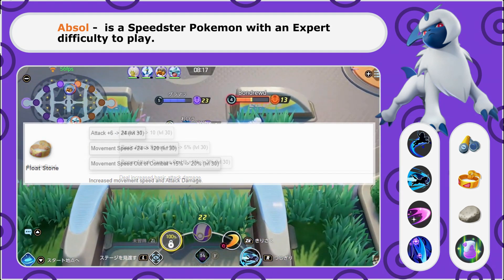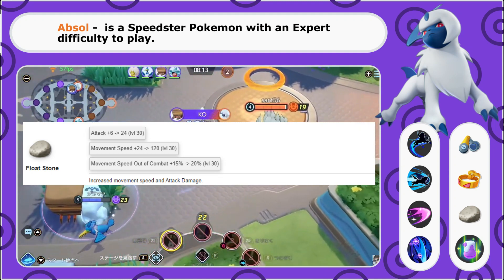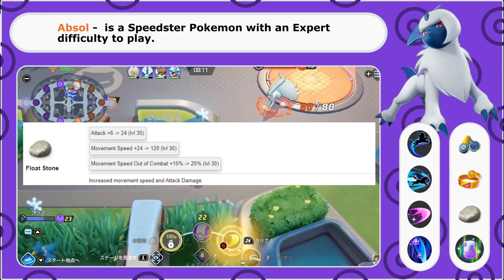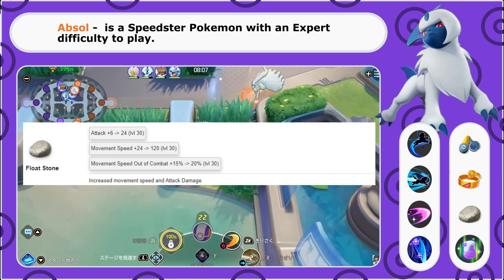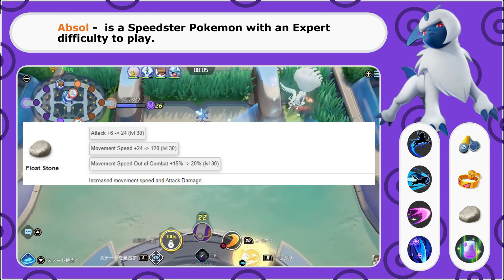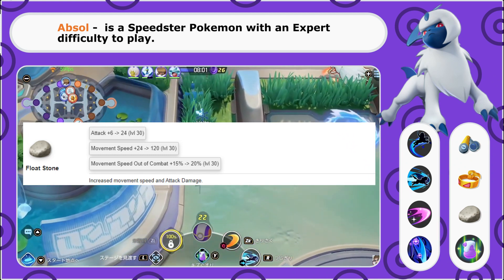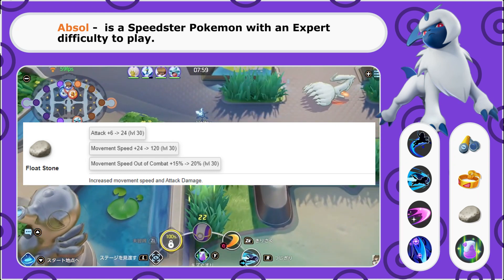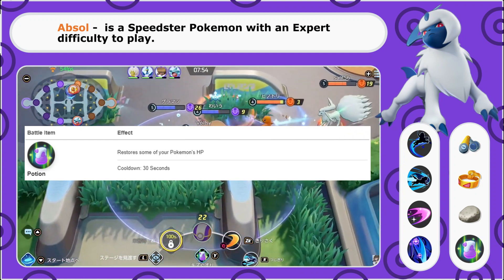Third, we are going to take the Floatstone. Absol is a very mobile champion with his abilities, but his speed leaves just a little bit lacking, and Floatstone has the nice added benefit of also giving a small attack boost, making it a really nice third choice to round off our item list. And lastly, just for a little bit of extra sustain in those tough battles, we're going to take the Potion for our in-game item.